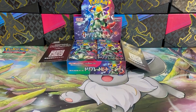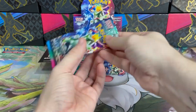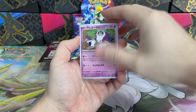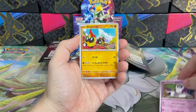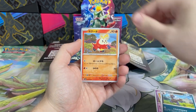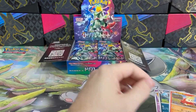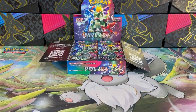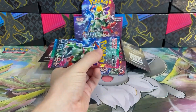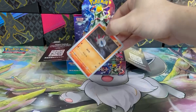Let's move on to the second pack and see what it contains. It's Oranguru, Phanpy, Gible, Fuecoco, and Sableye holo — the second holo in a row, that's cool. Honestly, the artwork in this set is amazing. Even the commons and uncommons are stunning, and when it comes to the alternate arts, they are especially fantastic. Pokémon did a great job this time.